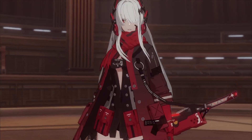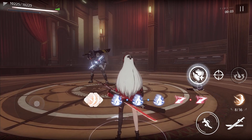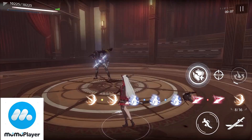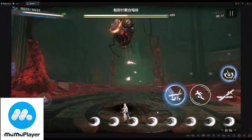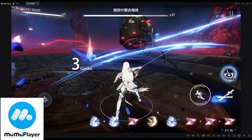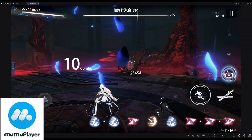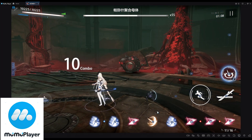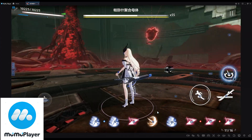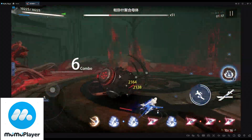I get asked a lot by you guys on what device or emulator I play PGR on to achieve this level of graphics and framerate, and the answer has always been MumuPlayer by NetEase. MumuPlayer usually gives me consistently crisp graphics and uncapped 120fps gameplay, which I really like when I play PGR, and it's the reason why I choose this over other emulators. The guys at NetEase have been kind enough to sponsor this video, in which I'll be guiding you through setting up this emulator for running PGR the way I do.